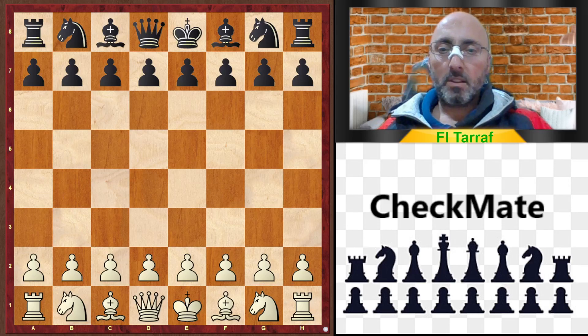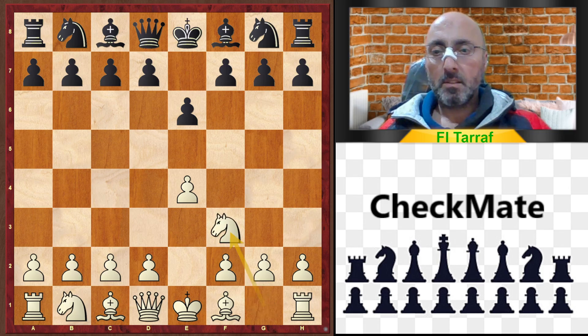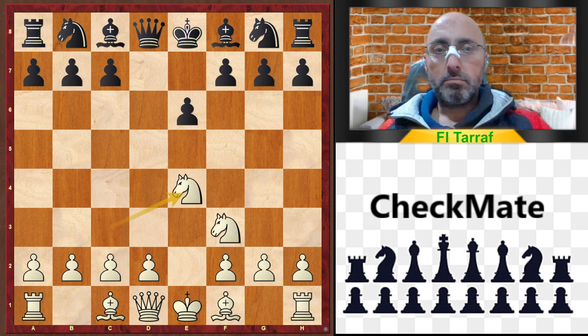Welcome to a new video and a new trap. The game started with e4 e6, which is the French Defense. Knight f3 is an unusual line here, and black continues with the standard development for the French Defense: d5, then knight c3, d takes e4, knight e4, bishop to d7.